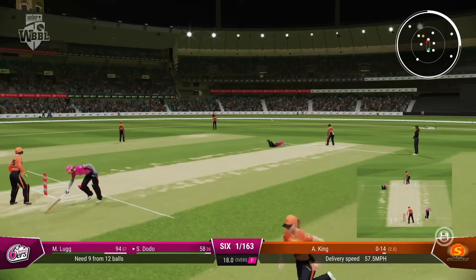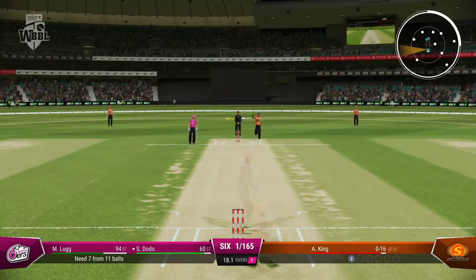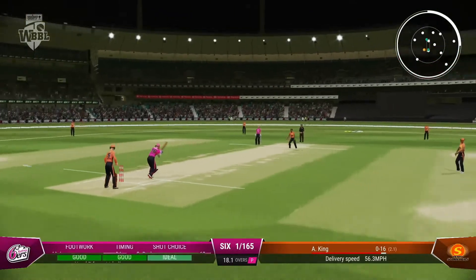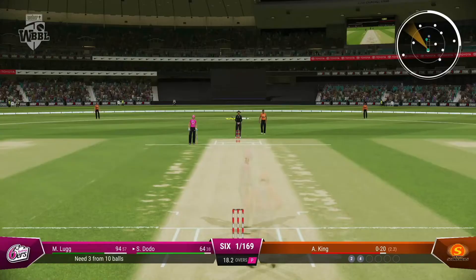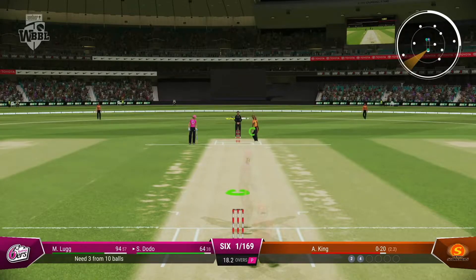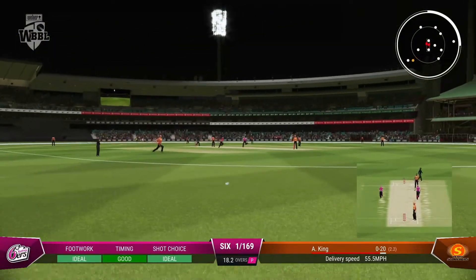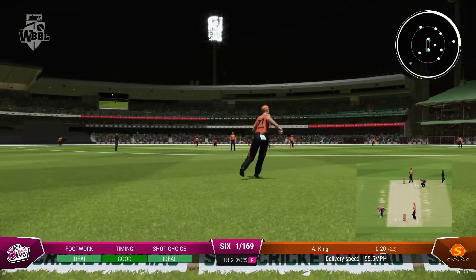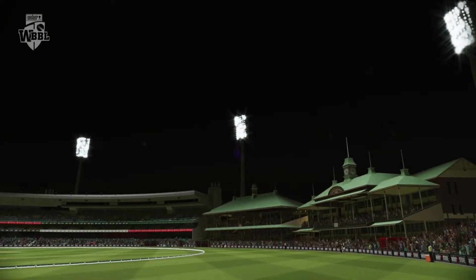We need nine from 12 balls — this is crunch time. We need seven from 11 right now. We aim to that side of the field and get four on that one. Now only three from 10 balls — time to clutch up and be a hero. We hit it, almost get to the boundary but a good stop. Now we only need two from nine balls and our teammates step up and get it done.